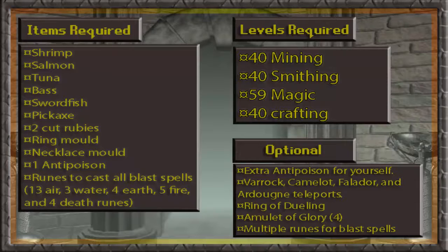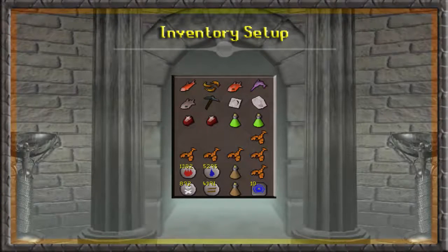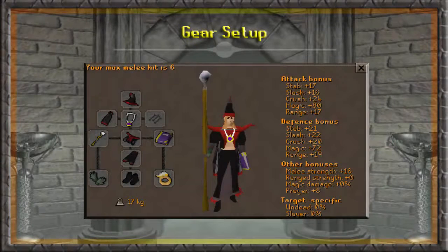I also recommend getting an extra anti-poison for yourself because you will be running past poison spiders. You'll also need Varrock, Camelot, Falador, and Ardougne teleports. I have all those in my house so I'll be using a teleport tablet. Then a ring of dueling, glory, and multiple runes for the blast spells. Here's my inventory setup: the first three rows are the quest items, some extra food, runes for blast spells, two stamina potions, and teleport tablets.